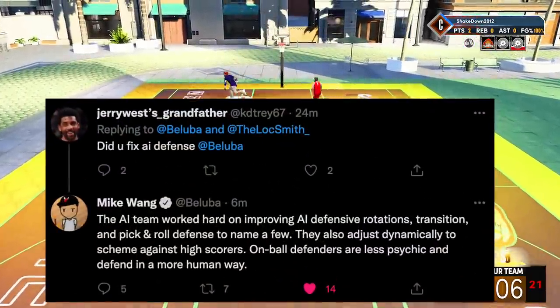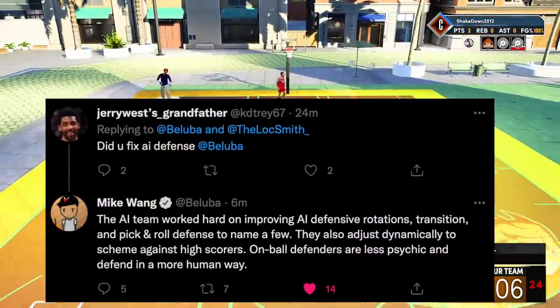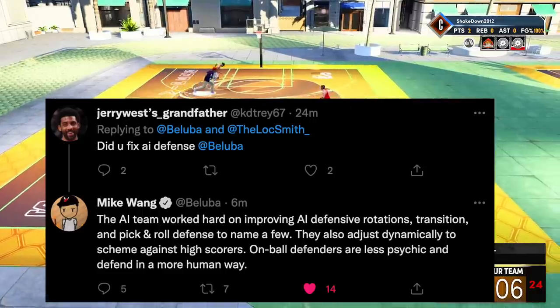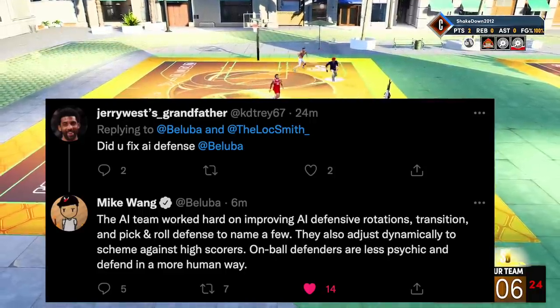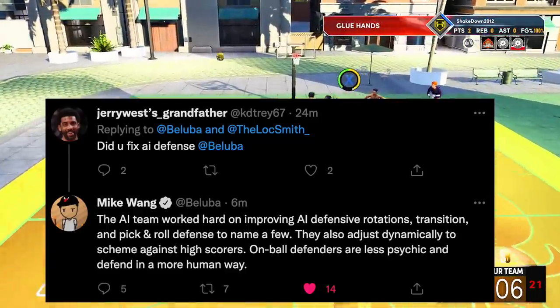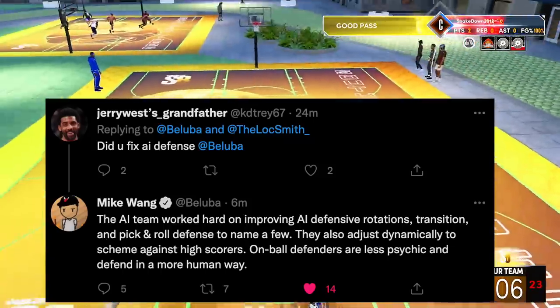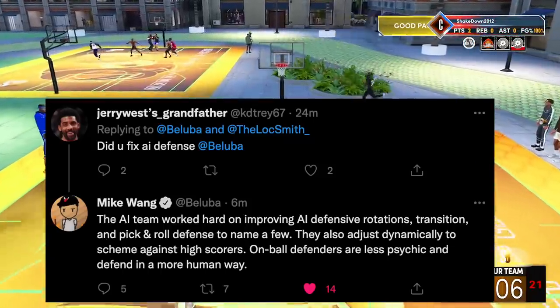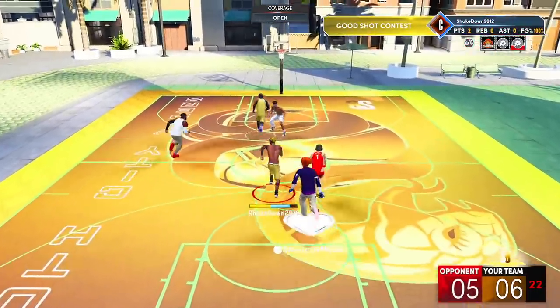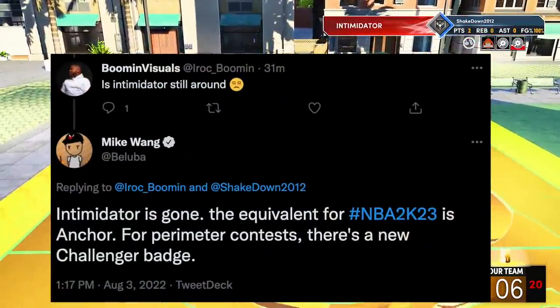On AI defense — there was a full segment in the courtside report, but Mike says the AI team worked hard on improving AI defensive rotations, transition defense, and pick-and-roll defense. The AI also adjusts dynamically to scheme against high scorers. On-ball defenders are less psychic and defend in a more human way.